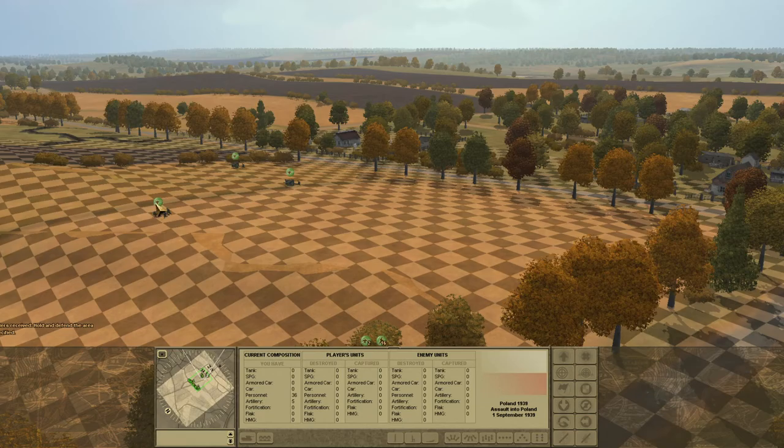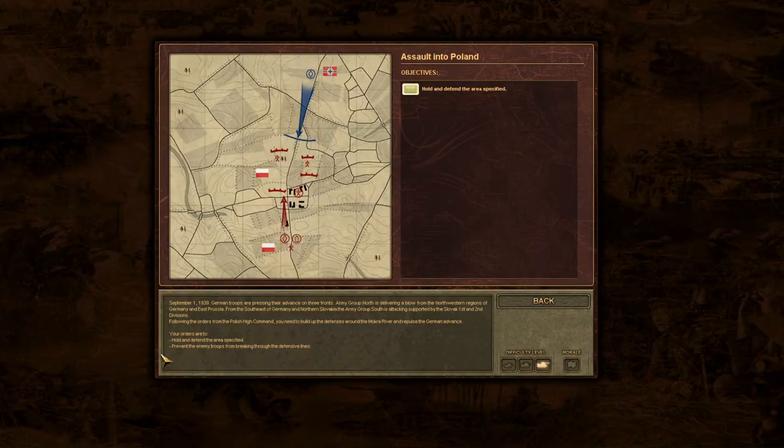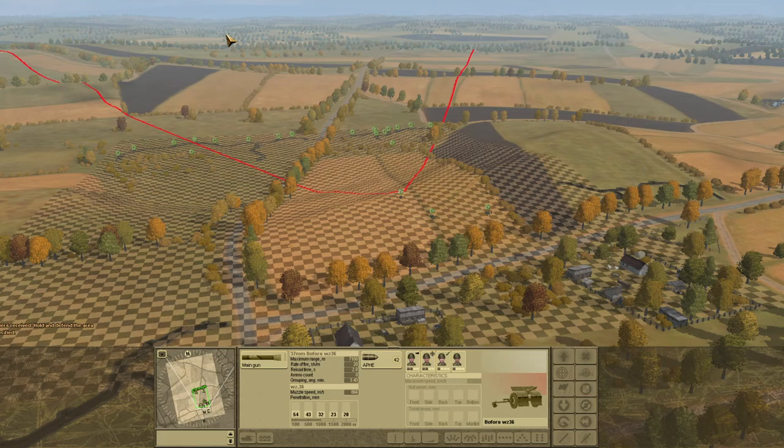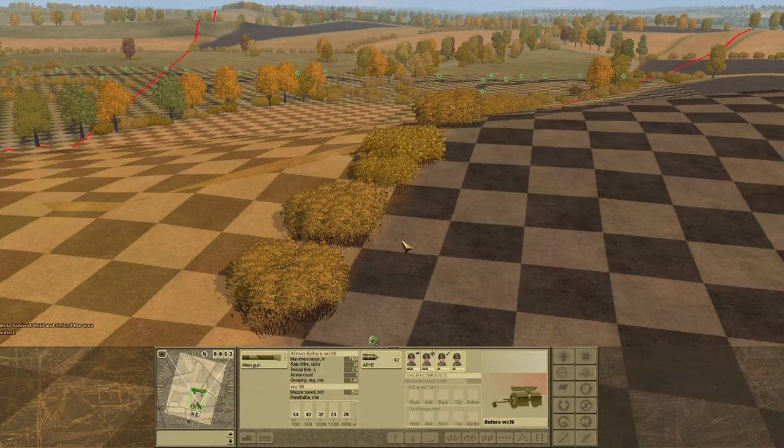We don't have any dugouts to hide in, but I want them to have to expend as many shells as possible for every casualty inflicted. Back to placing the anti-tank guns. Let's actually read the briefing: 'Hold and defend specified area.' So they're going to be coming straight at me. Pressing their advance on three fronts — that's the overall strategic situation, not terribly relevant to the specific tactical situation here.